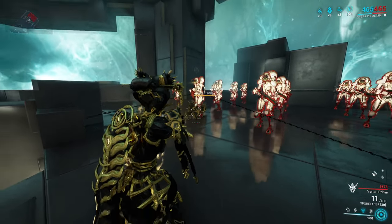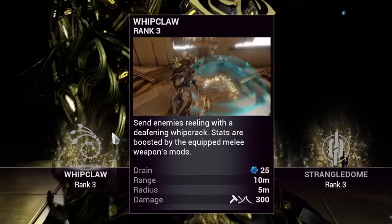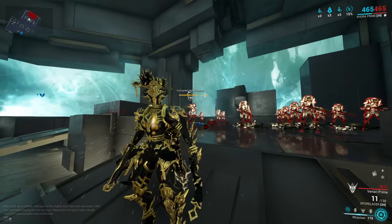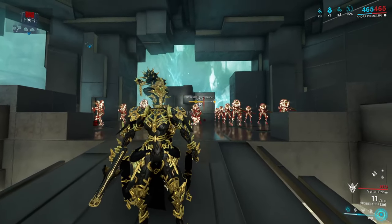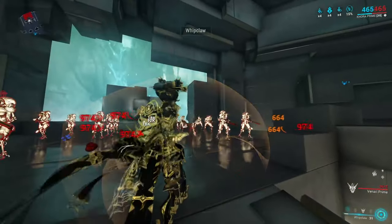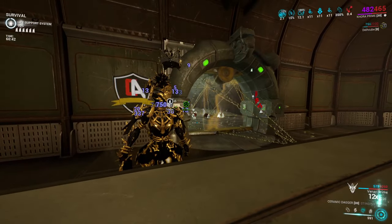You can summon Venari back using Khora's third ability, but we'll cover that a little bit later. Khora's first ability is Whip Claw. Khora lashes out her whip weapon, whip cracking through enemies and dealing IPS damage spread evenly against them. Whip Claw is what we call a pseudo-exalted ability — one of the very few select abilities within Warframe where instead of damage coming solely from strength or mods within the Warframe build, it can also benefit from mods from whatever is equipped on your current melee weapon.